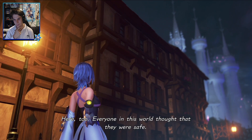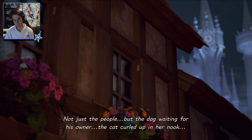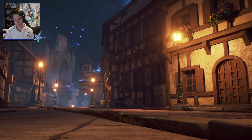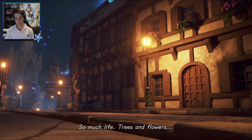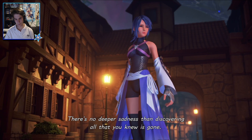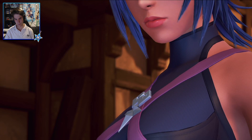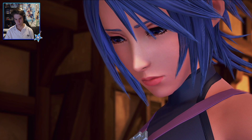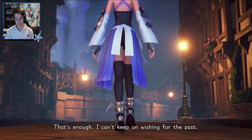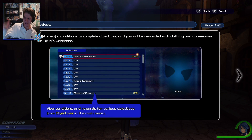Here too, everyone in this world thought that they were safe — not just the people, but the dog waiting for his owner, the cat curled up in her nook. So much life. Trees and flowers. There's no deeper sadness than discovering all that you knew is gone. The grief in this place is too much to fathom. I can't keep on wishing for the past. We've got to keep moving forward. We've got to make a difference — we can't stand there and sob to ourselves.